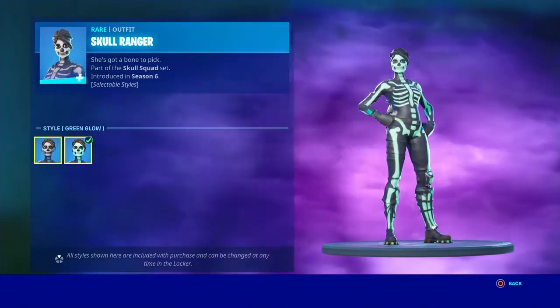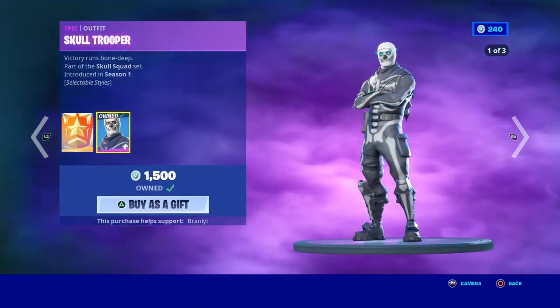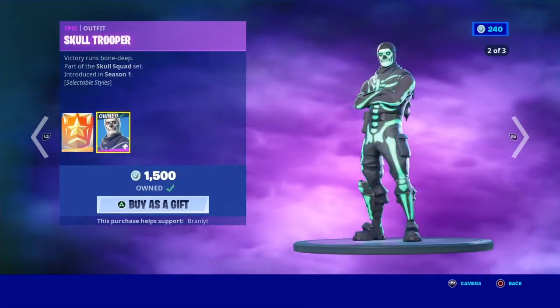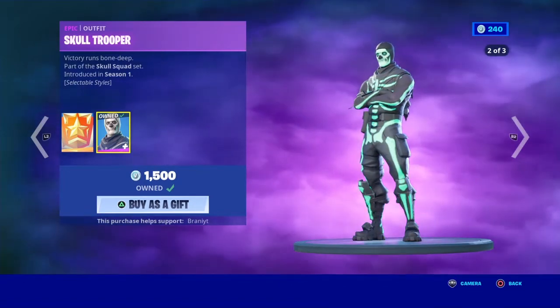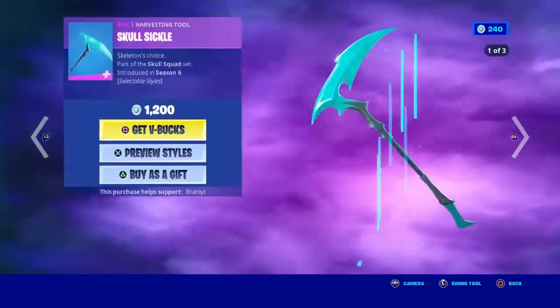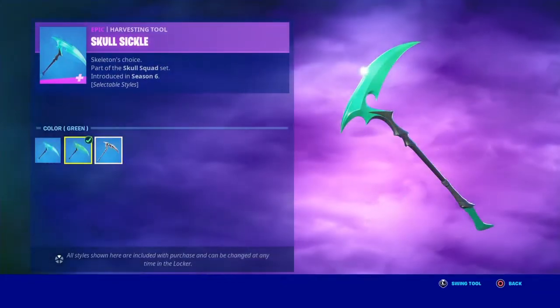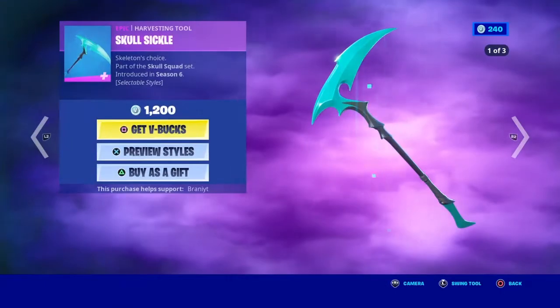Skull Ranger is back with two edit styles — green glow and white. Skull Trooper has got three styles now: this one, a fully white style, and the purple style. The Saucy Crow pickaxe is back with the green style and the black-and-white style.